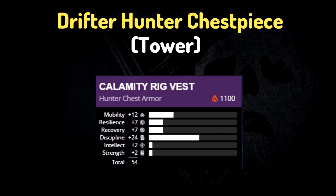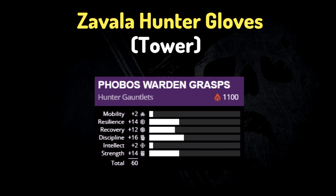For Hunters, Drifter is selling a chest piece with 12 mobility and 24 discipline. And Zavala is selling gauntlets with 14 resilience, 12 recovery, 16 discipline, 14 strength, and a 60 total stat roll.